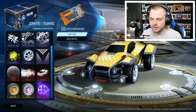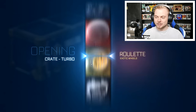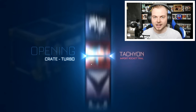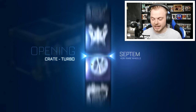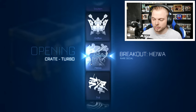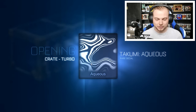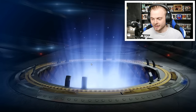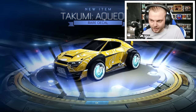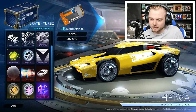Crate number two - let's use the key and let's see what we're going to get. Come on, give me the good stuff. We've had one rare decal, let's try and get something - the mystery decal's there, let's try and get something special. Give me the wheels! Two rare decals. Not going good so far.